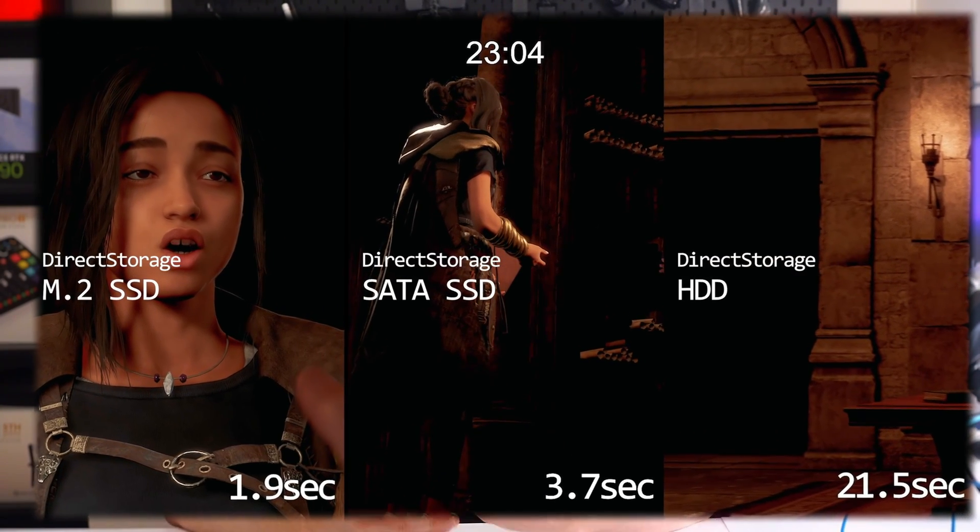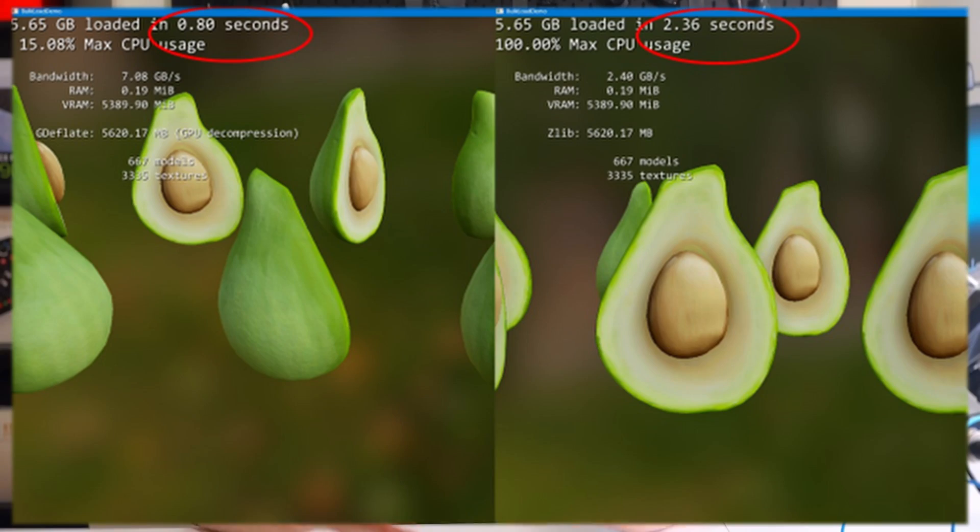This means that a high-speed NVMe with 7000 read/7400 write speeds can now actually be utilized by your machine for real performance gains. The main benefit right now is significantly faster loading times — Microsoft showed a 40% gain in loading time, as you can see on screen. Beyond loading times, sending data to the right sources — using the GPU for decompression rather than the CPU — means load is taken off the CPU, allowing it to run cooler or handle other tasks more efficiently.